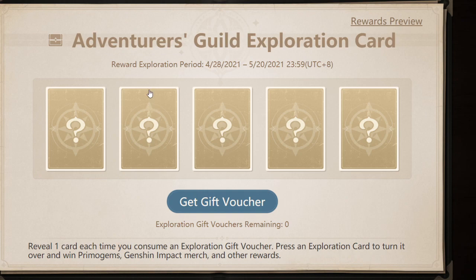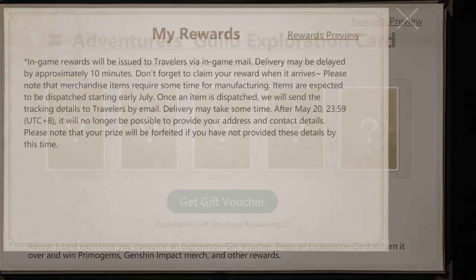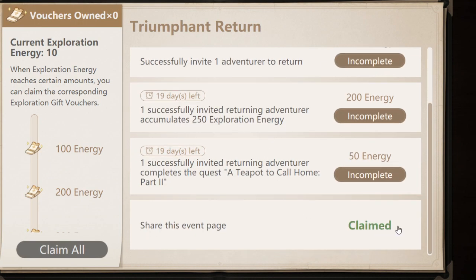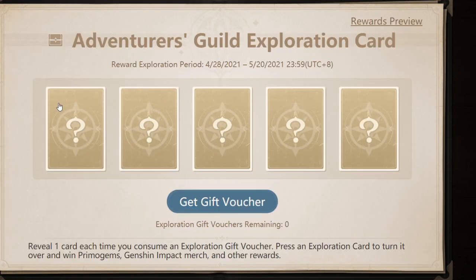Every 100 energy you get a gift voucher, and after you get a gift voucher you can reveal a card — and I'm sure that's how you get your reward. You can get 10 energy every day, so you might be waiting 10 days just to get one gift voucher. After that you use it to reveal a card.